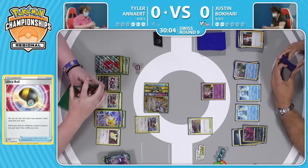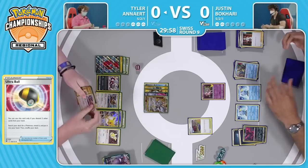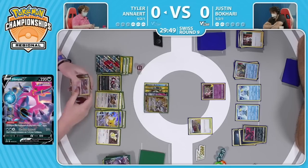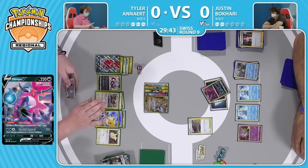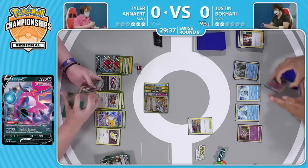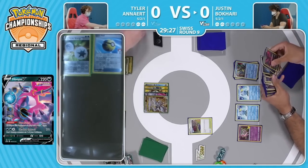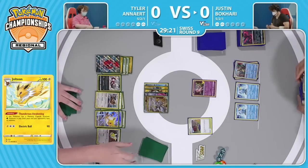That just takes away most of what Justin tried to set up last turn. Marnie could be a decent option as well because Justin is just sitting on a massive hand right now. Wow, there's maybe 10 cards left in that deck. Quite a large hand — Tyler does grab the Bibarel out of the deck, probably just trying to thin a bit. Got that gold Choice Belt — throwing that down onto the Hoopa. There's the Boss's Orders bringing up the Galarian Moltres, will be able to take a knockout. Trinity Nova — Tyler going down to just two prize cards left. Looks like finally grabs that Memory Capsule, and there it is — grabs the Memory Capsule.